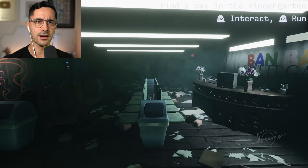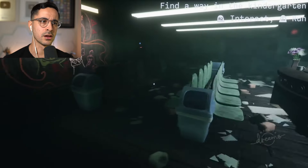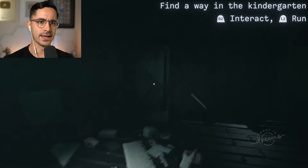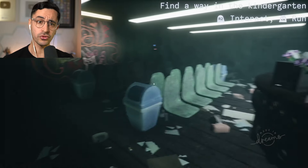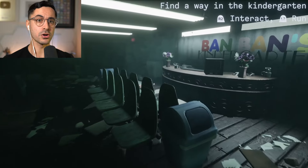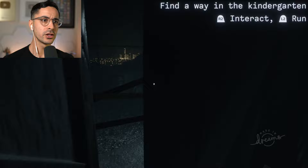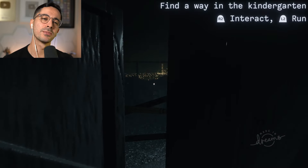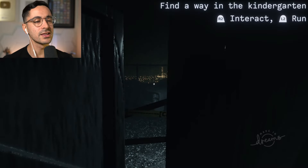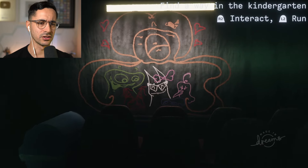Don't forget to like the video. Alright, we are in. Find a way in the kindergarten. R2 to re-interact, and L2 to run. This is dark — whoa! First things first, this looks really, really good. Like, this is like proper horror-horror game scary. Yo, I like this. And look out here, you can even hear the beeps from the city in the distance. There's something just so nostalgic about seeing a city in the distance like that, just the lights. Alright, let's check this place out. Let's see why this game got so much credit. I can already see, because it looks fantastic.